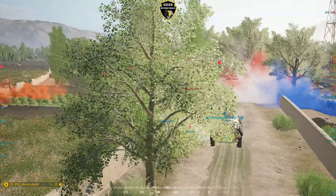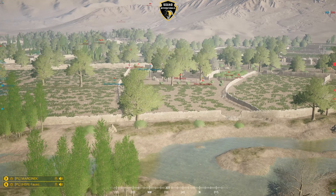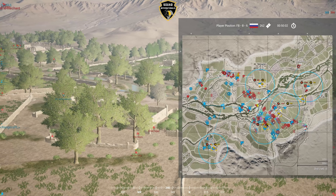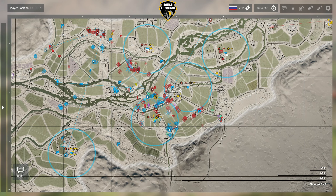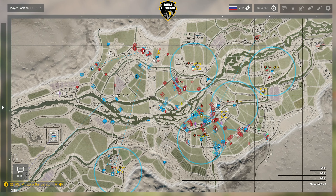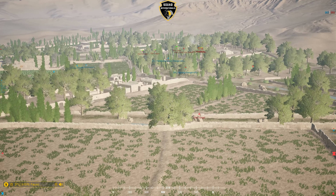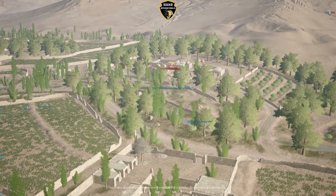It looks like Team France is managing to push out from their northern FOB, going to push to south of upper orchard, looking to pick up — probably want to hold these compounds here. This is a very common place for rallies and FOBs. Already pushing down on the far northwest for Team France — very aggressive, very strong start. I wish I understood Polish, because I can imagine that the squad leaders on Team Poland really need to come up with how to handle this.